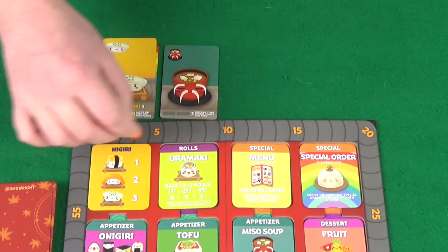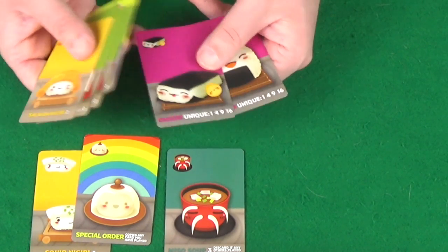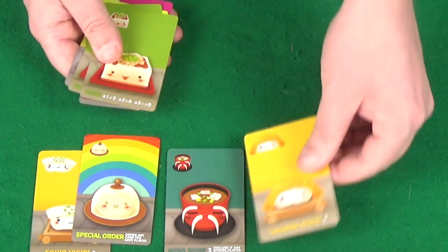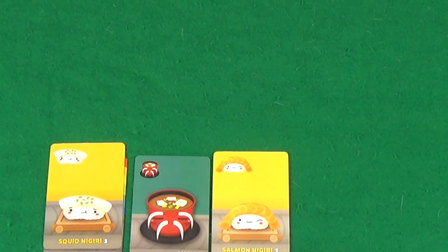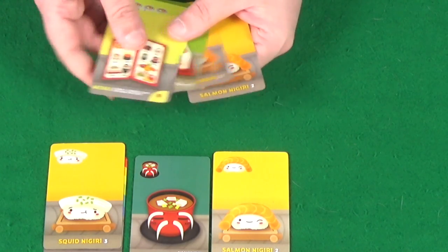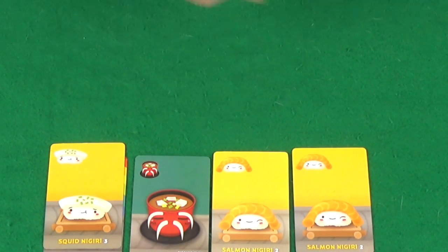Pixel is up to 8 points from the Uramaki score. We have the nigiri, tofus, Uramaki, and onigiri left. I'm going for the salmon nigiri — a guaranteed 2 points. Pixel reveals fruit, taking that card. Hopefully there'll be more fruit in later rounds so I don't end up with minus points. We've still got the menu, 2 Uramakis, a tofu, and 2 salmon nigiri. I'll go for another salmon nigiri — the guaranteed 2 points, playing it safe.